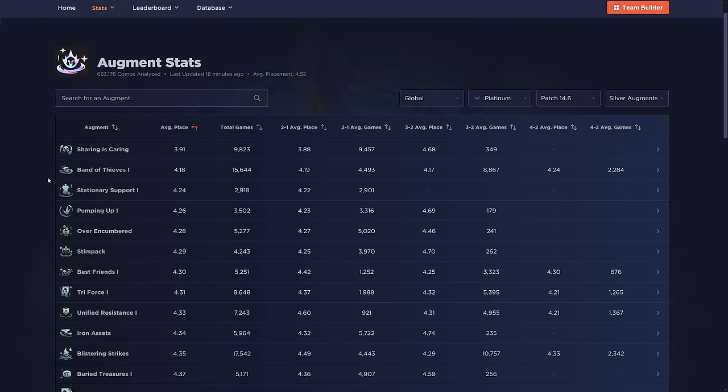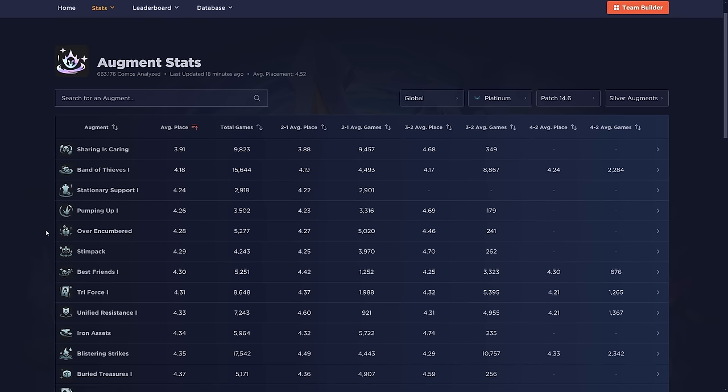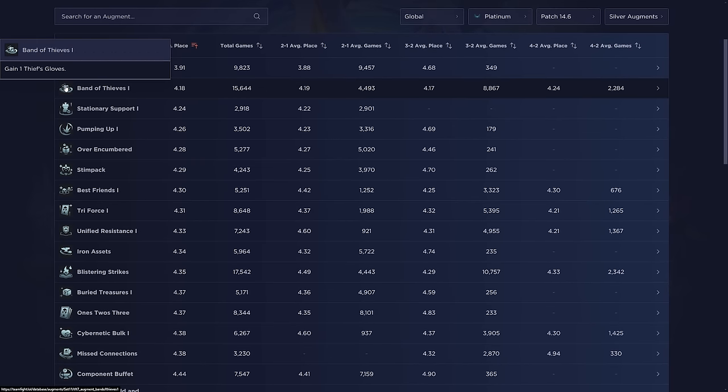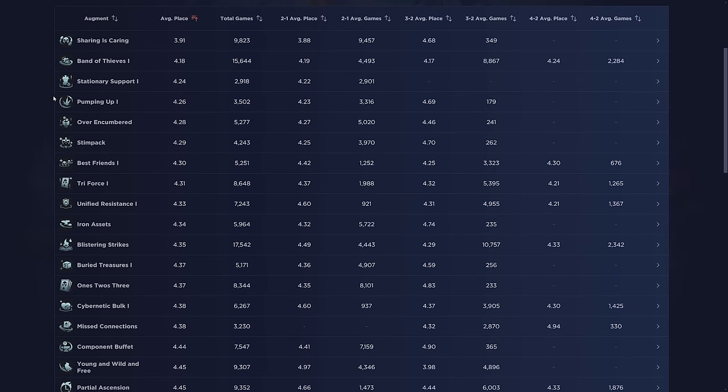At the beginning of every set, win streak augments do really well. Band of Thieves is going to do well — anything that gives you items is going to do pretty well. When people don't have all their lines optimized, win streaking early and having a ton of health helps a lot. Band of Thieves is perfect for that: take it when you get a two-star upgrade in the early game, drop it on them, and you essentially have 1.5 free items.